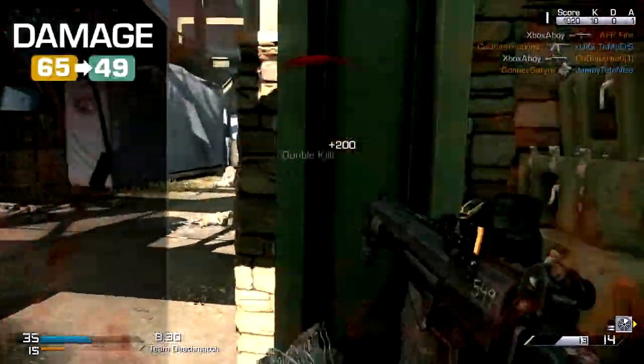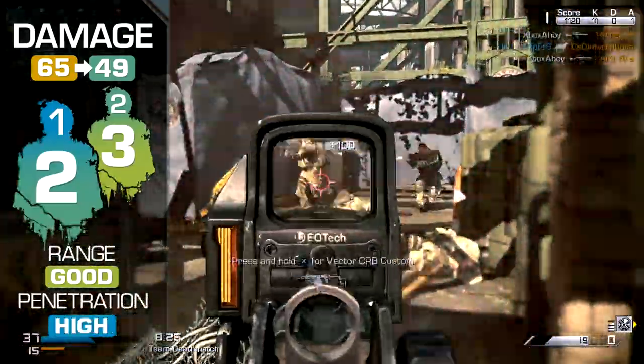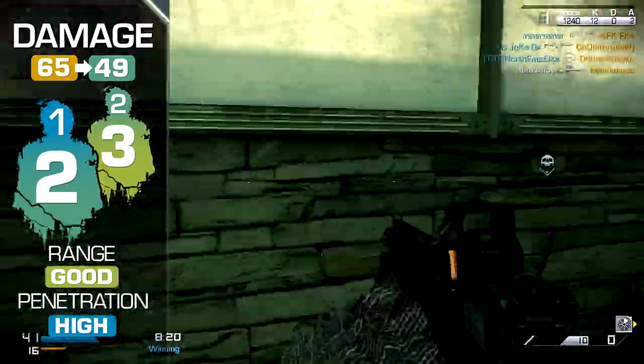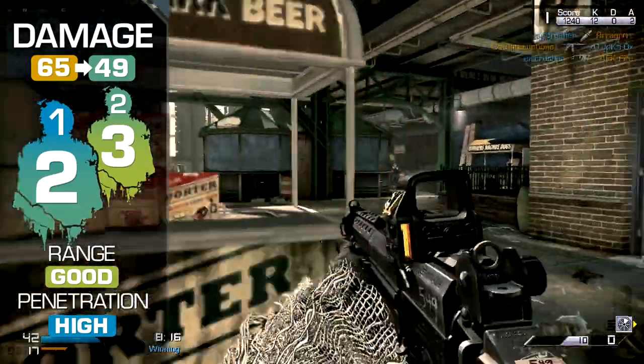The IA2's damage is good, as with all the marksman rifles on offer, and while not quite as powerful as the SVU, the IA will still kill with two shots at close range, or with a single headshot. At a distance, you may need three shots to kill, or two where one is a headshot.